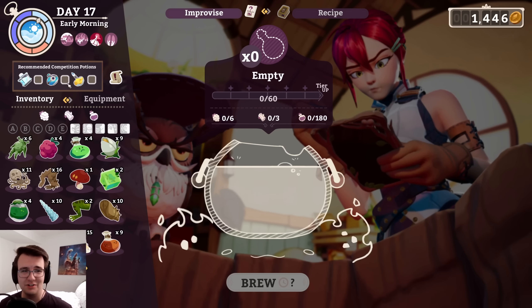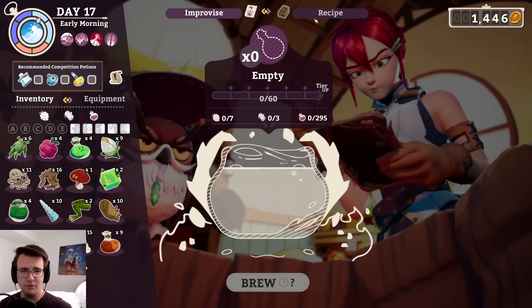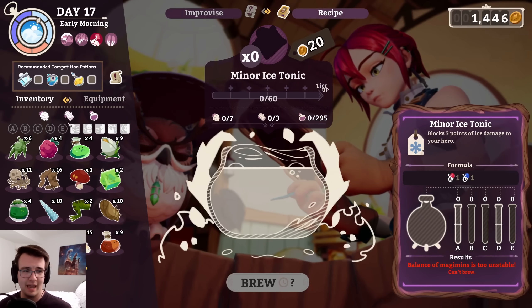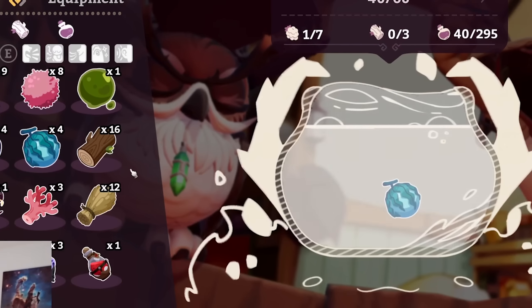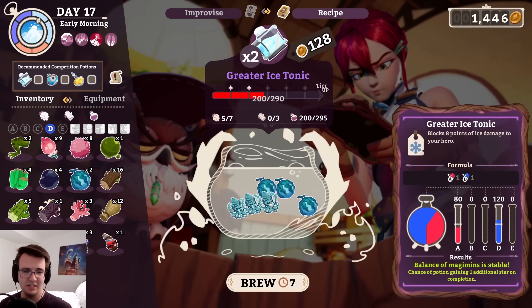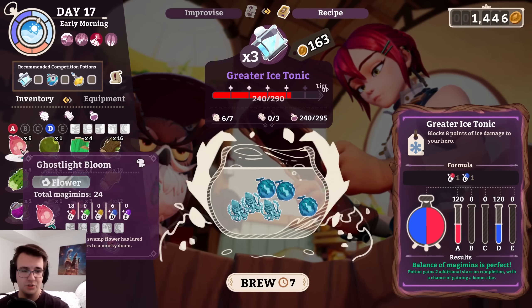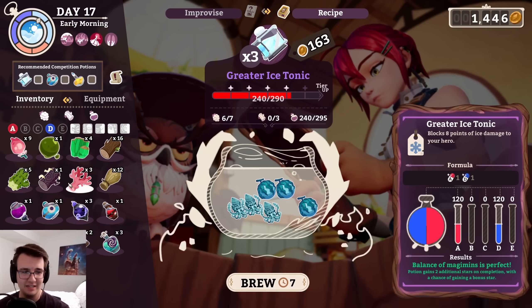Now I guess I probably should make competition potions. I was planning on doing a lot of potion selling today too, so they're probably gonna be two-hour potions. Let's start with the ice tonic — equal points A and D. I've got some sick D right here: salt watermelons. I'm gonna brew the best ice tonic this world has ever seen. That's gonna be a grand ice tonic, even. Too bad I don't have anything that equally has A and D.